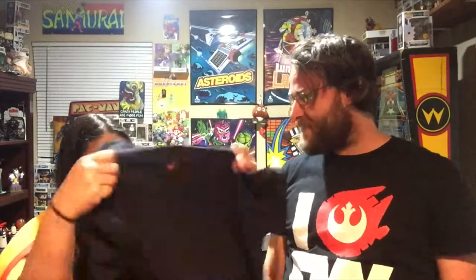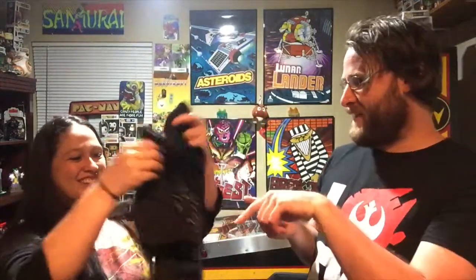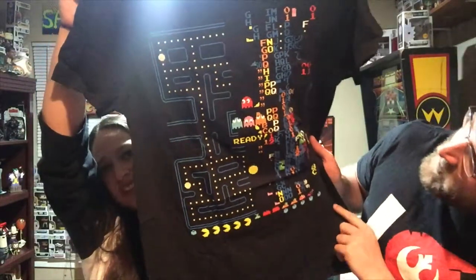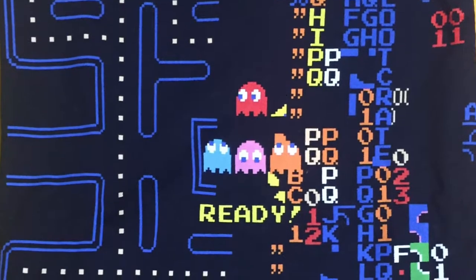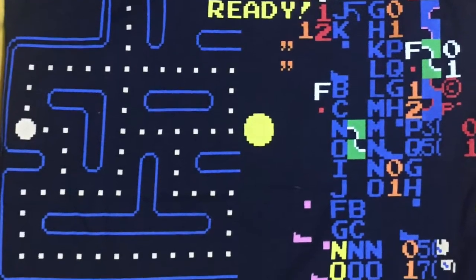Oh my gosh, how funny — there's another Pac-Man item in here, and it's a shirt in your size! Look at the back — it's got a little cherry. It's like a whole bunch of letters, which is what happens when you beat it — you get to a certain level and it gets all crazy with nonsense code and stuff. Little cherries on the back — I always thought that was really cool.